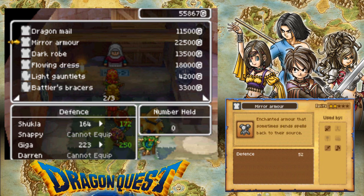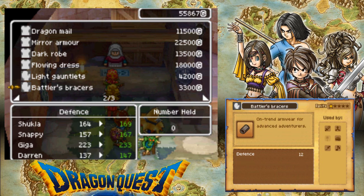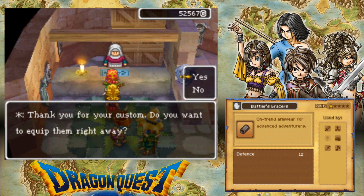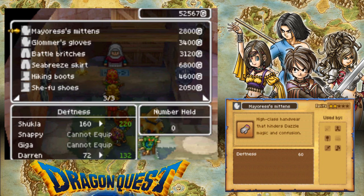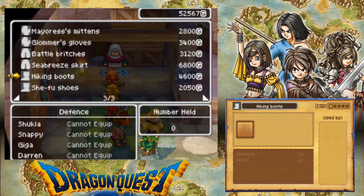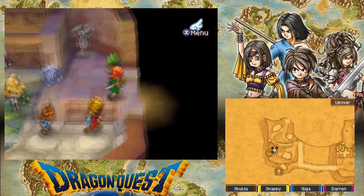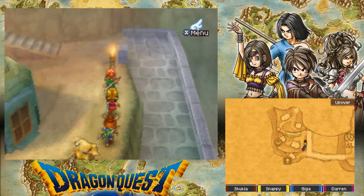Let's have a look. Dragon mail — I think she already has that. Mirror armor — that's very expensive. I'm actually running out of money, I didn't even realise. Are you kidding me — I can give Darren a dress? Battler's — see, that increases defence by so much. I must have nothing equipped onto Darren. Mirror mittens — oh, that increases my defence. I don't really care about dexterity, I'm more bothered about defence. Seabreeze skate — only by a little bit. Evasion chance. That will do for now. Thank you very much for letting me buy stuff. Oh my god, Darren — he looks amazing. You can't see his blue hair anymore, but I don't think that matters. Because look at that hat.